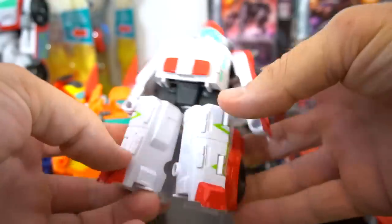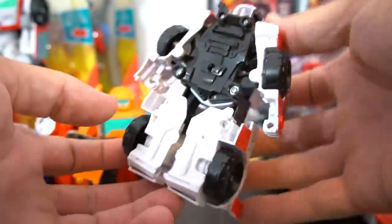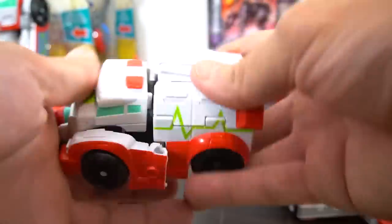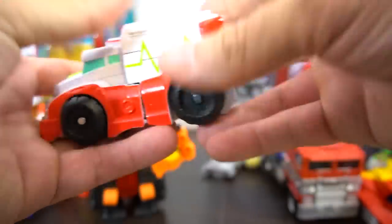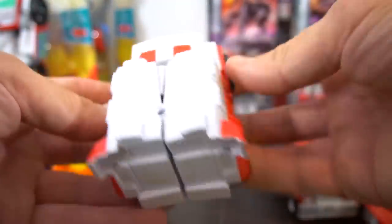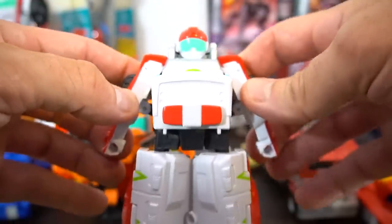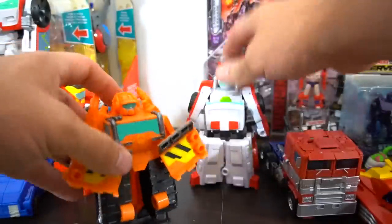Medics the Dock Bot is pretty cool in white and red - he is an ambulance of course. To transform him, you put his head down, put his hands down to the side, and push the top together, just like that. And there you go - Medics the Dock Bot! Then just raise his arms. Pretty easy conversion right there.